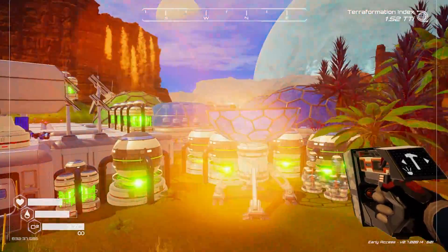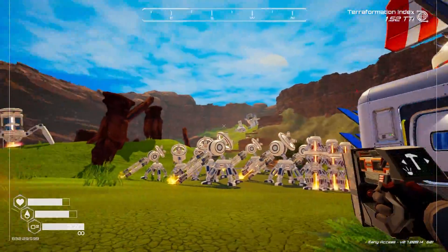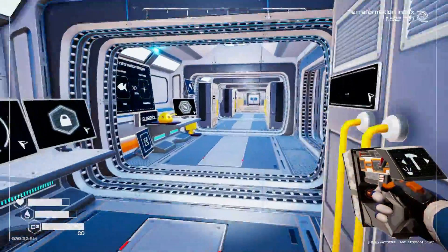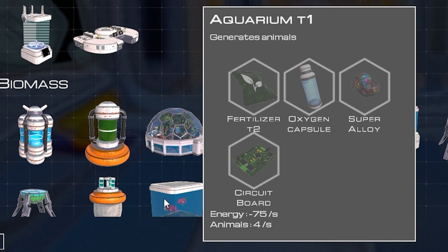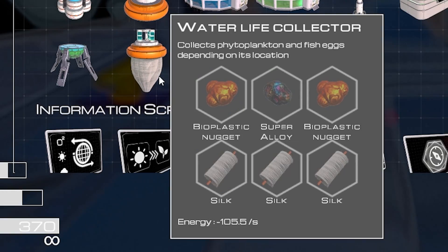Does anybody remember this game called Planet Crafter? You know, the one where we've been busy building nuclear generators and all sorts of other fun things to terraform this planet. Well, just recently the developers added a bunch of cool stuff like a drone station that activates the logic system for drone creation, an aquarium where we can generate animals, and a water life collector that collects phytoplankton and fish eggs depending on its location. So that sounds pretty cool.